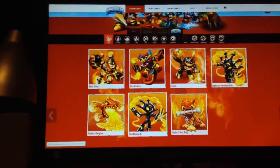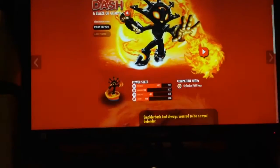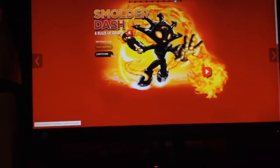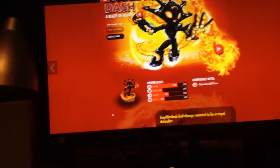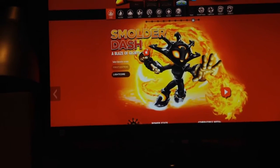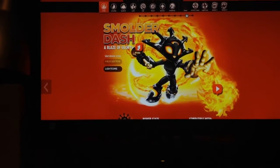Let's go to regular Smolderdash. So this is Smolderdash's page, and you can see that that's her toy right there, that's her artwork, and then it has the two forms here. I can click on Lightcore and change the art up there. However, it doesn't change this — it's probably a bug. You can click that — that's her catchphrase. And then you can click on here and her Meet the Skylanders video comes up.